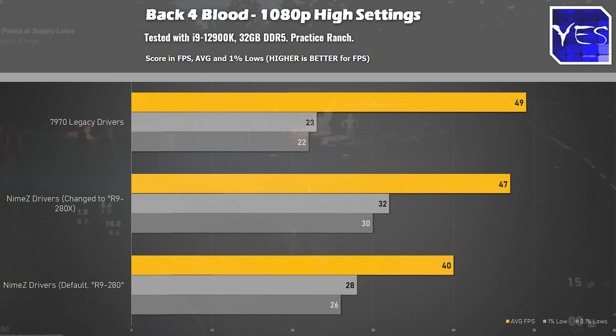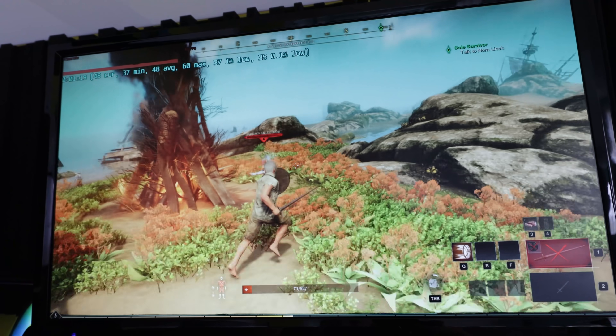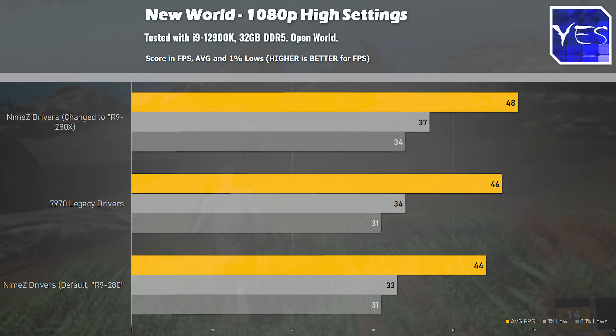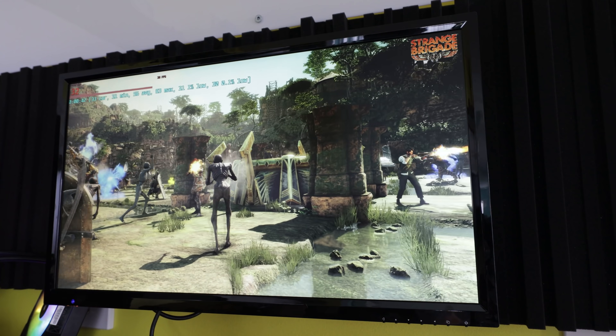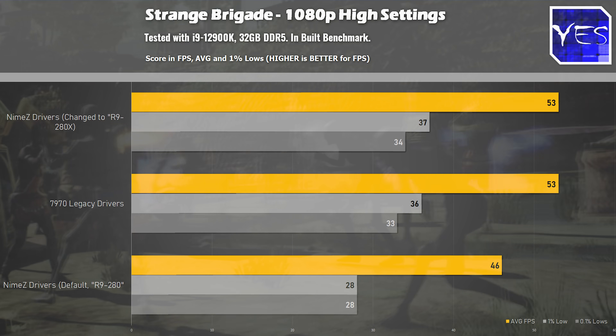Moving on to New World, the 280X came in with the best numbers, beating out both the stock 7970 and the default 280 install numbers on the KNIME driver software package. New World also managed to get rid of the error message, just like the previous three titles. For the last benchmark, Strange Brigade, we went from 53 average FPS down to 46 average FPS with the default 280 install.